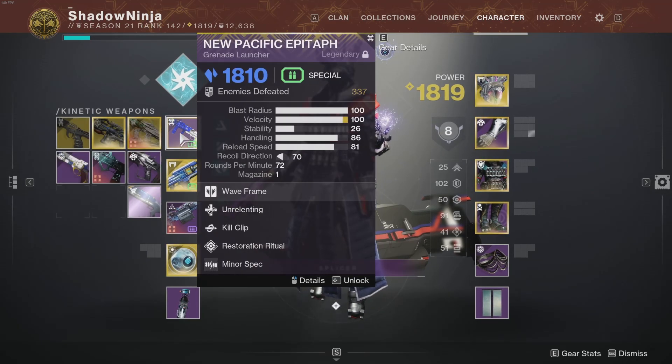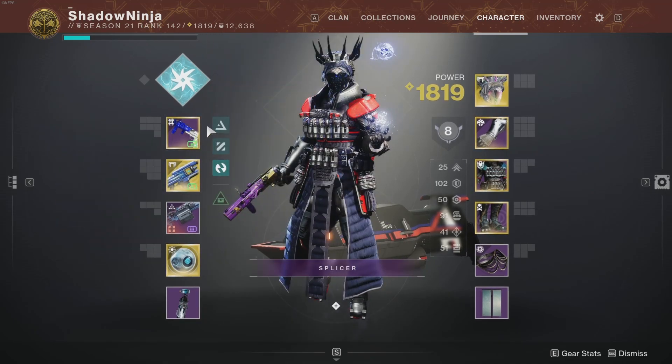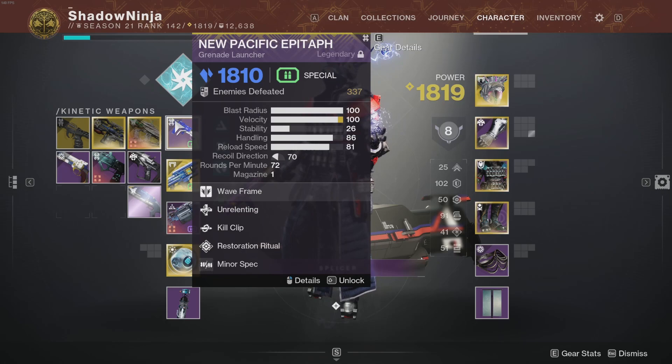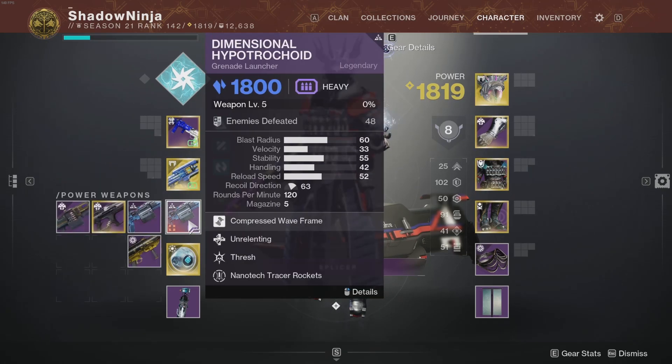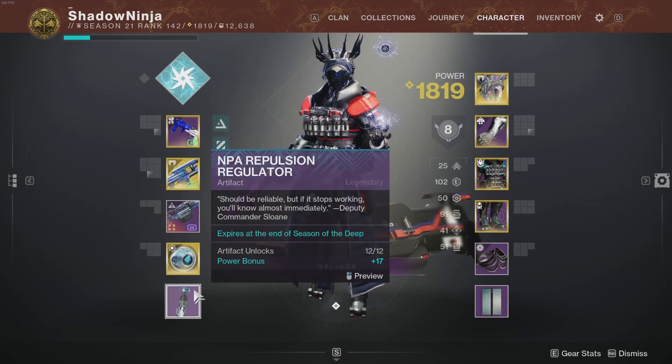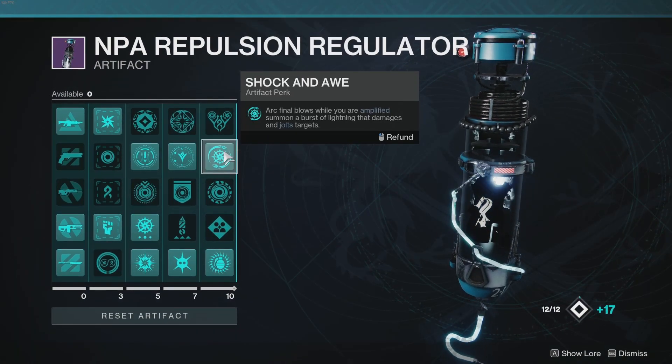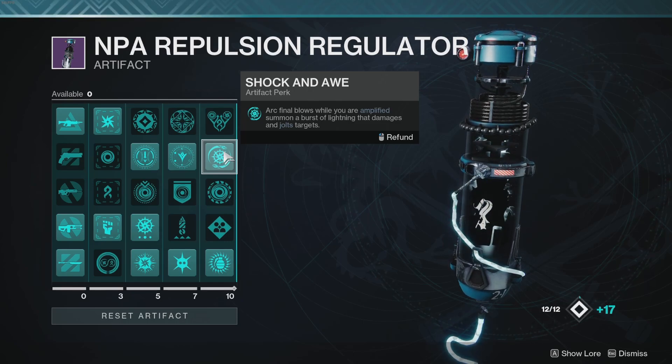For our loadout, we're running double special. You can switch to an auto rifle if you need anti-barrier options. We're using the Ghost of the Deep wave frame because Restoration Ritual pairs well with all the finishers needed for special ammo. For heavy, rock a machine gun, rocket launcher, or whatever fits your preferred playstyle and the activity's difficulty — especially if you need better boss DPS.